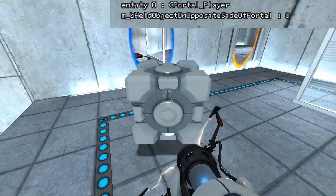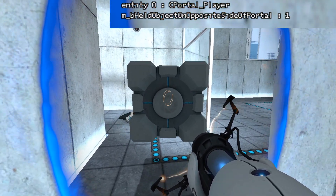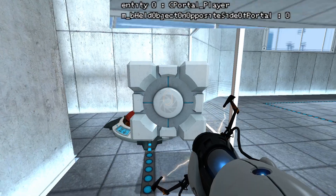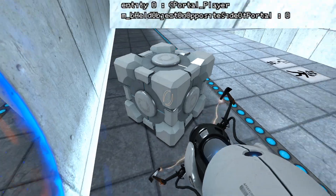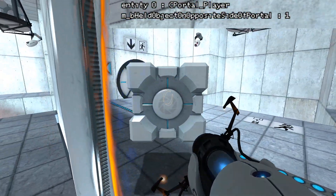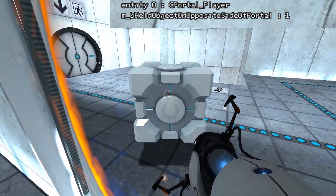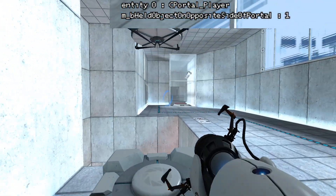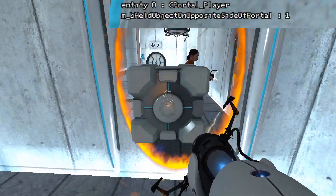So if the portal changes for whatever reason, it still says the object is on the other side of the portal, but then when you walk through it, it's going to change to zero and then teleport it in front of you. So what I'm going to do is peek over there like this, but before the portal lands I'm going to pick up the cube — so it's going to be one. You can see the cube just flies across to me, and it actually gets stuck at me like that, which is kind of interesting.